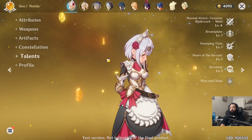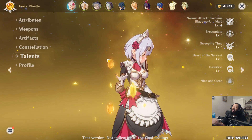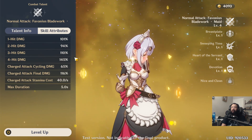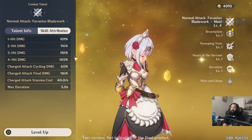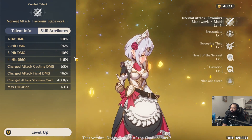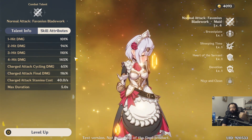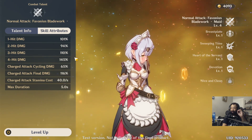Another thing to pay attention to when selecting your party members is your talents. Your talents are huge, and you can collect materials from chests as you explore the world to upgrade them. What these talents are going to do is give you a raw damage increase. I neglected this for a long time, and it wasn't until I upgraded my talents that I saw the biggest jump in damage. If your characters aren't hitting hard, look to your gear first — if your gear stats are right, then look to your talents, and that's when you'll see a significant damage increase.